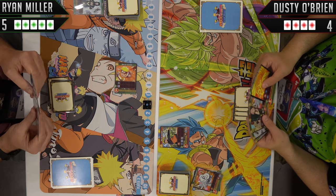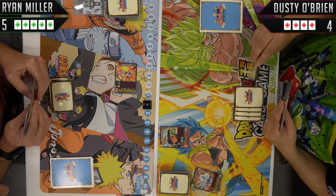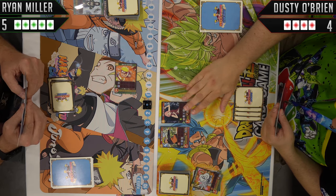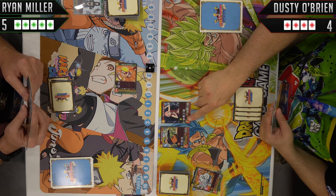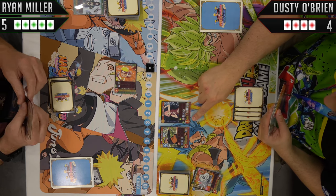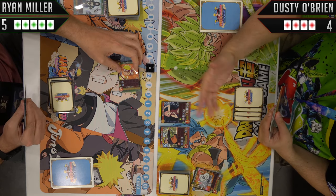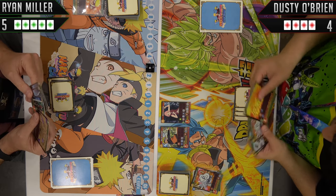All right, I think we're going to make a pretty easy play — we're going to play out Sakura. She costs four: one, two, three, four. But she has this really cool ability that allows me to choose a battle card with a Sentinel and destroy it — K.O. it, make it go away.